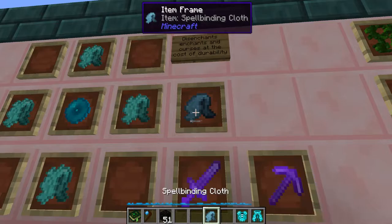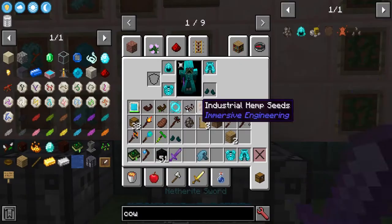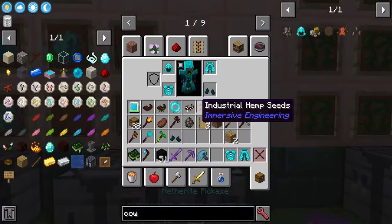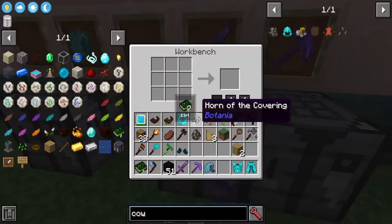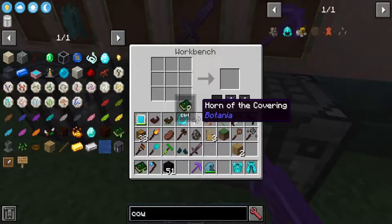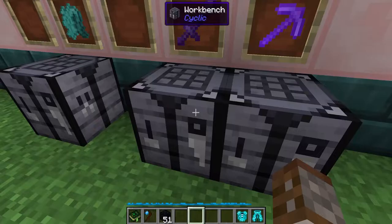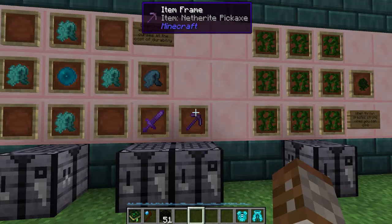Next is an upgrade to the mana weave cloth: adding it to a mana pearl creates the spellbinding cloth. This allows you to de-enchant items using a crafting table — removing enchants and curses from tools or armor. For example, a netherite sword with the curse of vanishing, or a netherite pickaxe with unbreaking. Placing the spellbinding cloth with the item removes the enchantment, taking only a little durability from the cloth each time, so it can be used repeatedly.